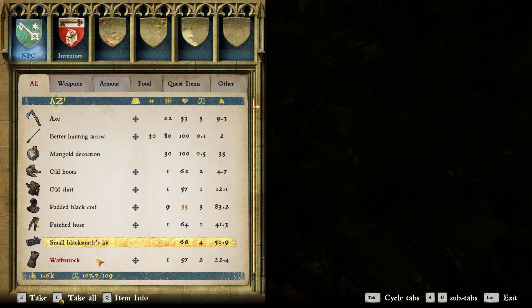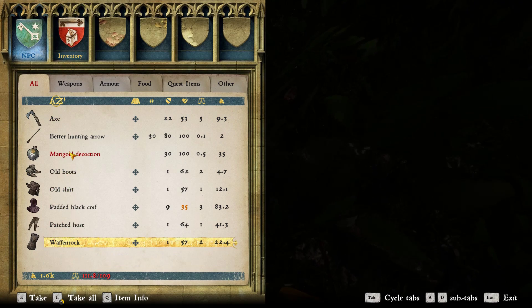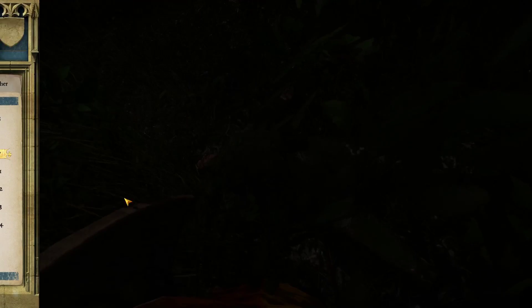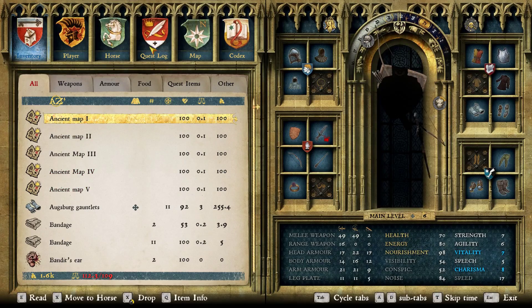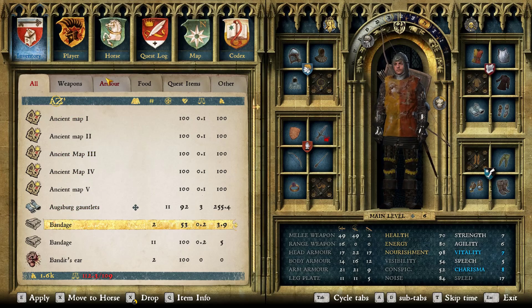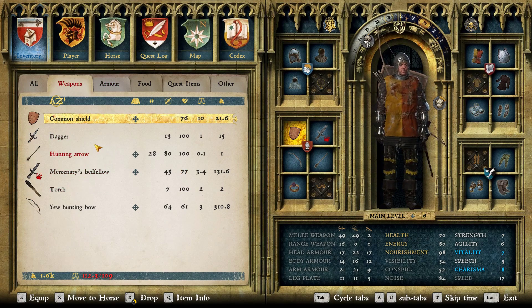The bandit here has a small blacksmith's kit — I'll send that to the horse. A wild boar's tusk. Haven't found one of those yet. I'm not bleeding anywhere. I haven't taken any damage from this fight, I don't think. Things have been going extraordinarily well, so I hope I don't botch it.